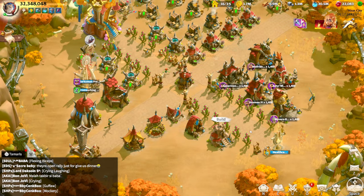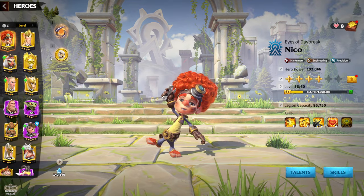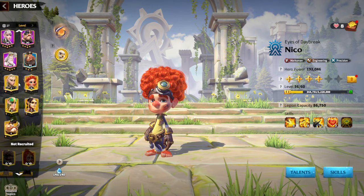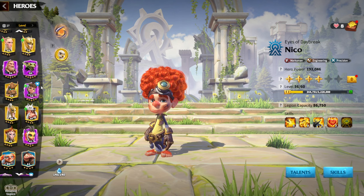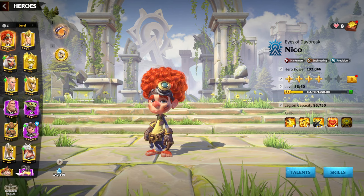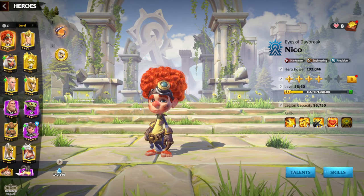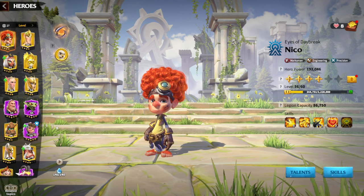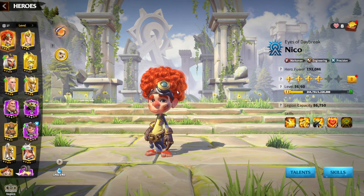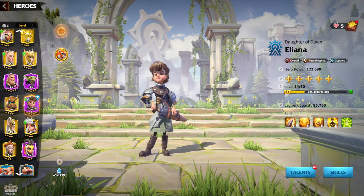The most important aspect of the infantry ultimate guide is hero pairs, and we have a variety of choices, especially since we got two new legendary infantry heroes last season. I'm going to go from worst to best, mentioning every workable hero pair for infantry and explaining what each is good at. First, one of the weakest pairs — mainly for darkling farming and experience gaining, not fighting — is Garwood and Eliana.